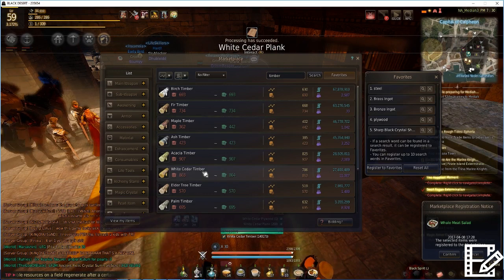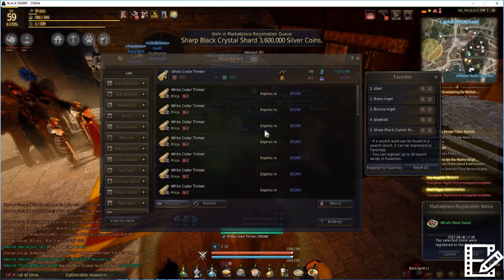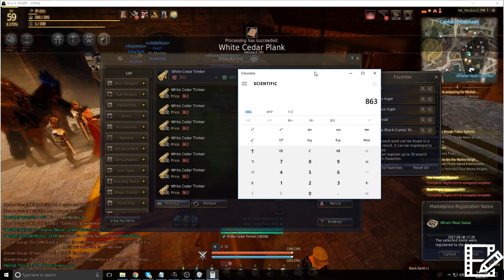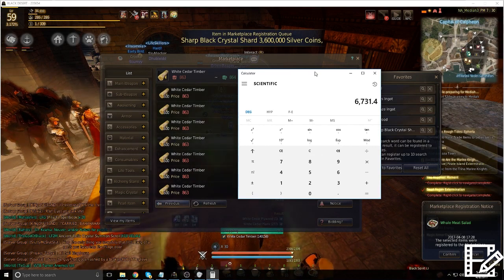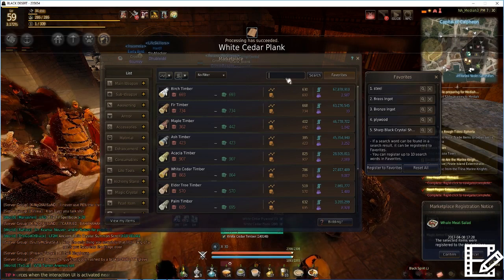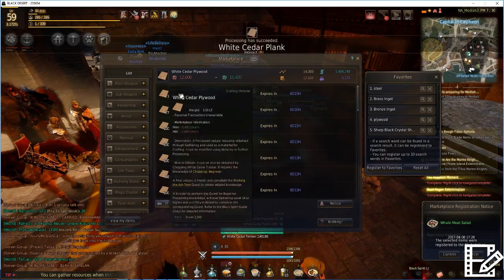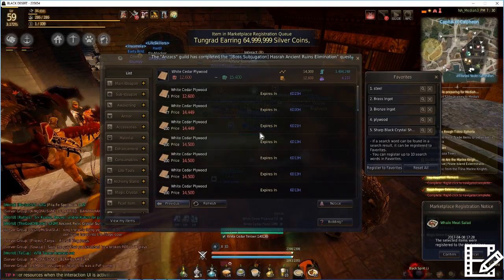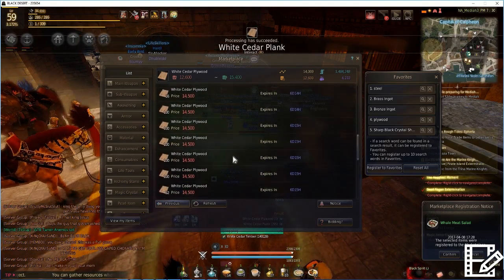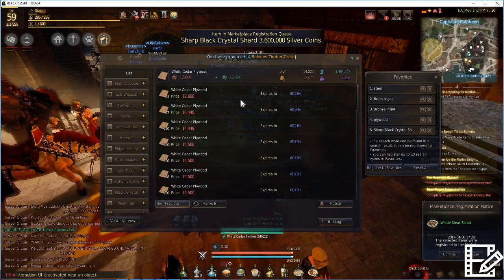For example, let's take a look at white cedar timber. It's currently going for what I think is the maximum value — 863 silver each. So let's plug this into a calculator: 863 silver per timber, and it takes 7.8 timbers to make one plywood, meaning each plywood costs us 6,731 silver to make. Now let's see what the plywood sells for — there are some listed for 12,600, but that looks like bait to sell at min price. There's quite a bit selling for 14,500, though some of it has been sitting for a few days. It's not unreasonable to think you might sell it for around 14,000 silver.